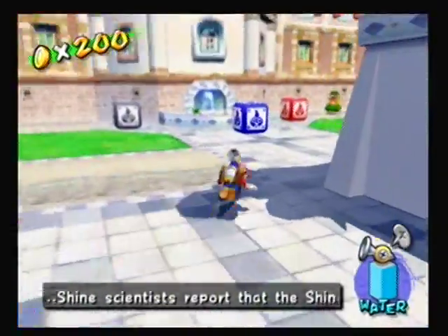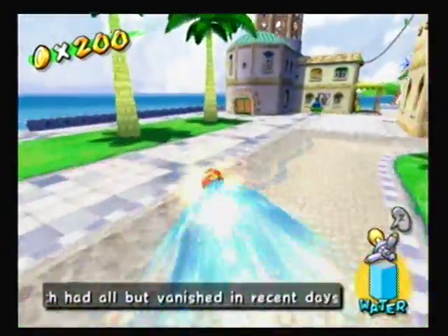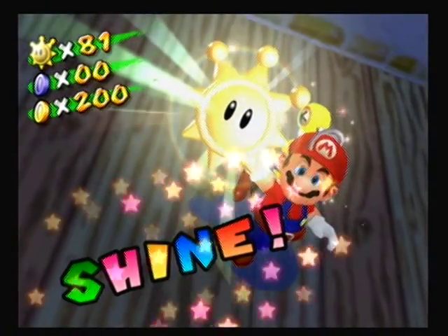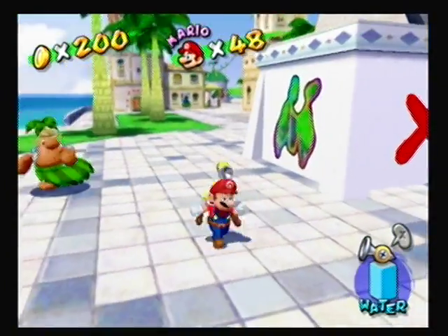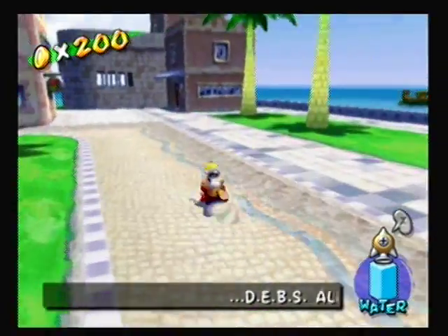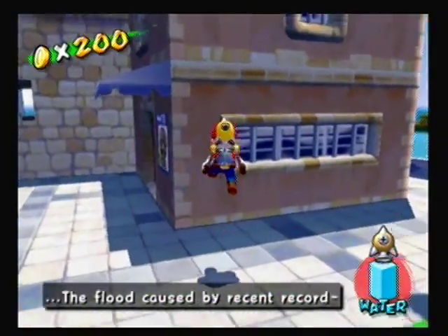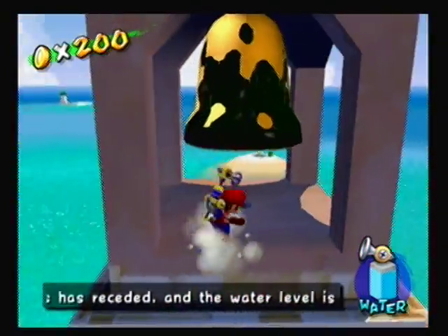The first thing we're going to do is start with the easiest one to get, probably. So that takes care of that. Now, there are a total of 240 blue coins, and you trade in 10 blue coins for each shine — I'll show you those guys later. Basically what we have to do is get 15 more shine sprites in Delfino Plaza before we can go on our blue coin hunt. Once we get 95 shine sprites in total, we can go back to Bianco Hills and begin the blue coins, which is the hardest part for me, but I think I'll be fine because I remember pretty much a lot.